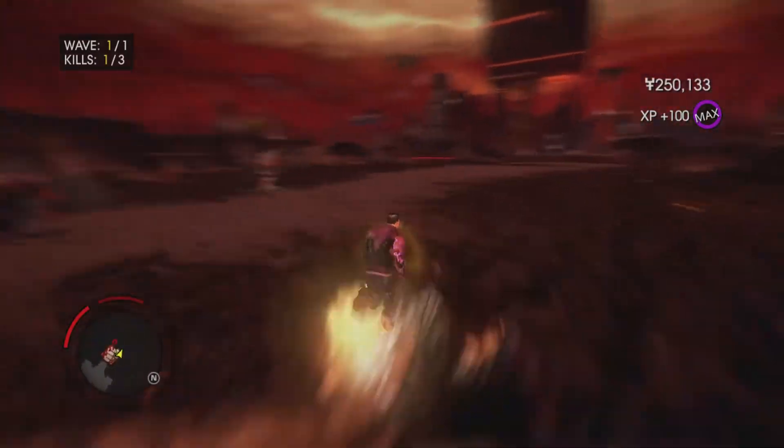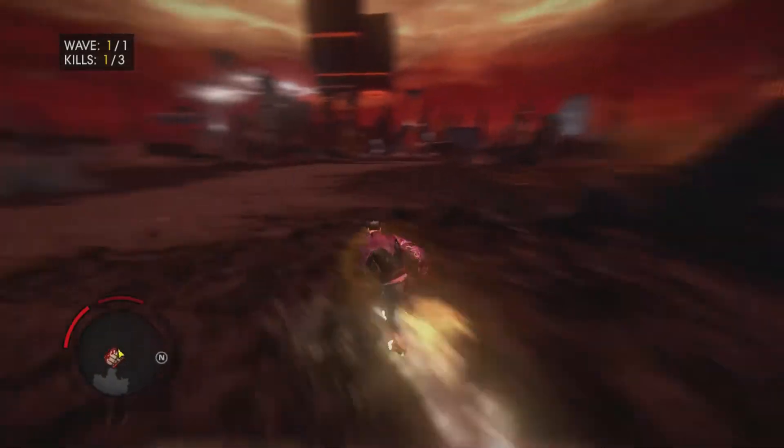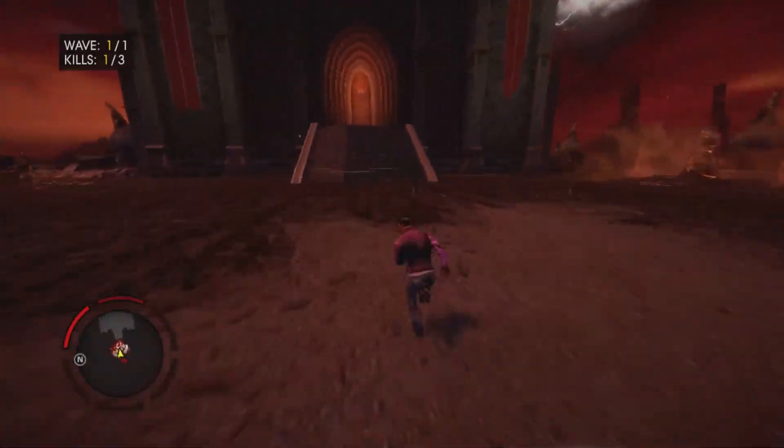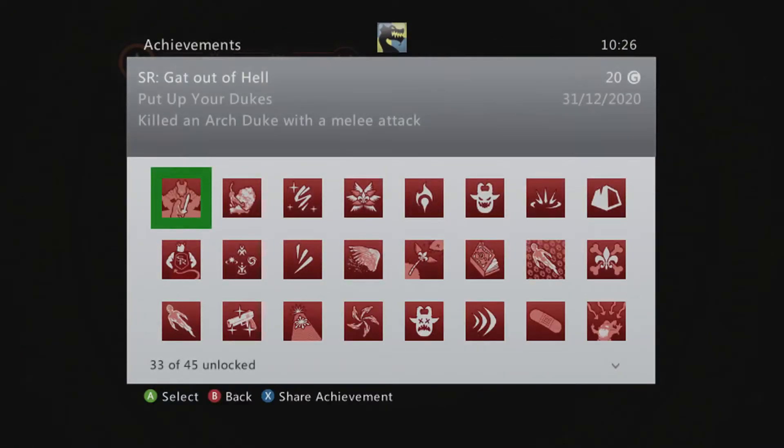It did look like we were killing him with the bullets, but we just weakened him. And when I thought it didn't pop up, I instantly went to exit diversion. But as you've seen there, we got the achievement. So I'm just going to scoot on over again just to show you that we did get it — killing Archduke with a melee attack. You can use melee weapons like the Tri Omega and the Seven Deadly Sin Sword, but we just decided to use our fists.